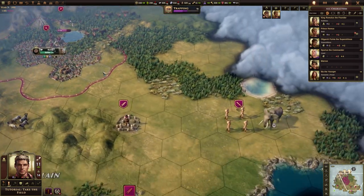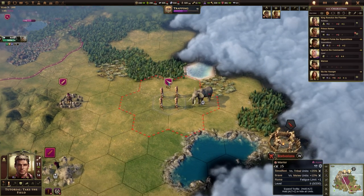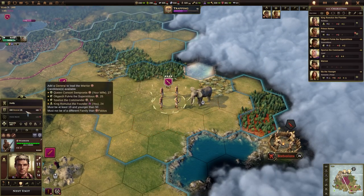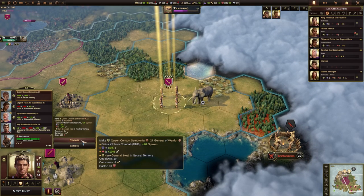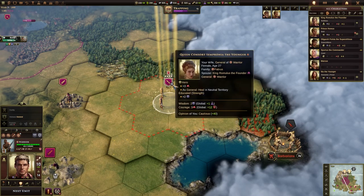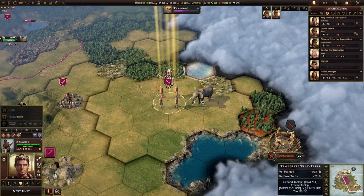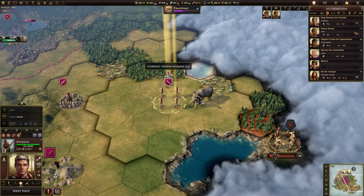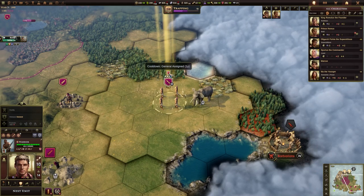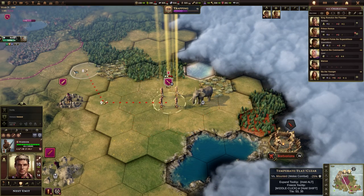Now we're on the next turn. We could go over to this unit, add a general, and actually put her in charge of this army. You'll see this little icon in the bottom corner — it means it's got a hero acting as a general. There is a cooldown because we've obviously assigned a unit to it, so it's one turn before we can do anything here. But that will make us a better unit essentially.